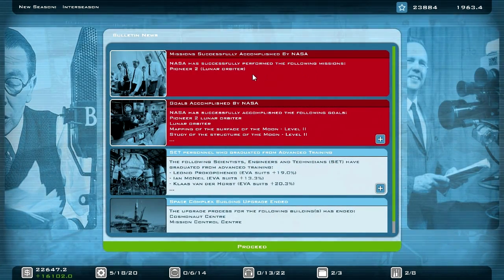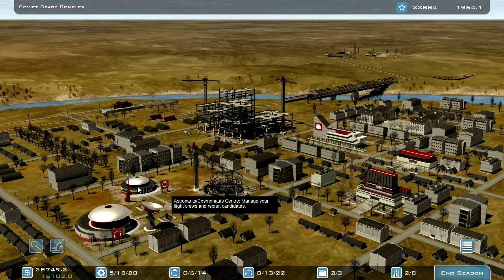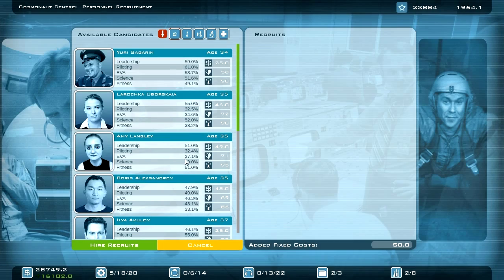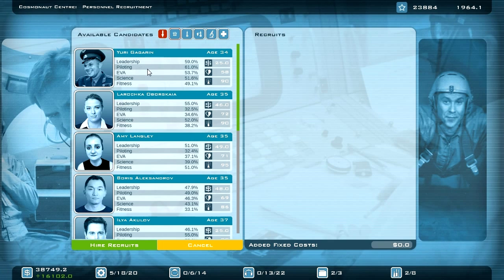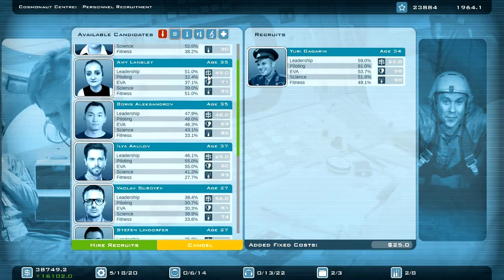NASA has performed Pioneer 2, the Lunar Orbiter. Some buildings are finished. I think I'd like to hire a few more cosmonauts — I definitely need to hire Yuri Gagarin. That's really amazing.